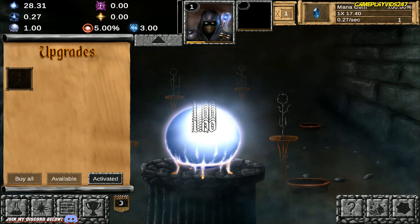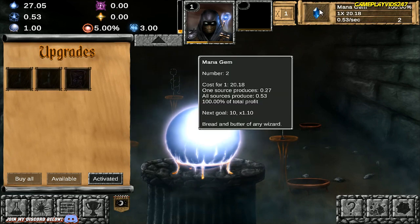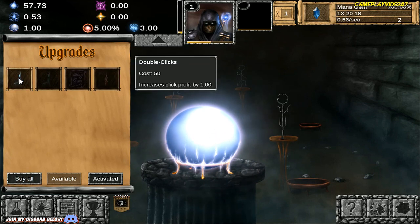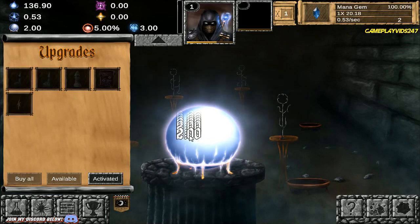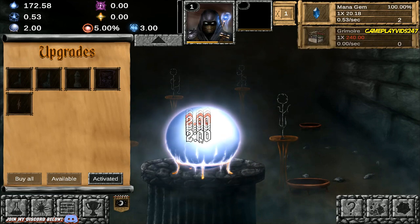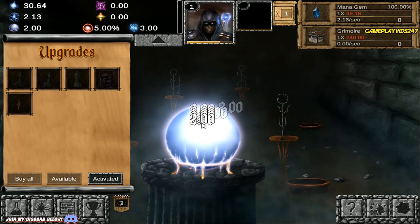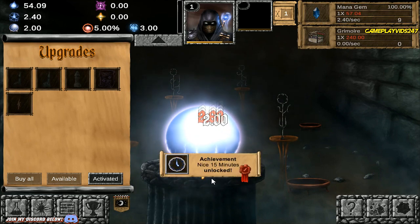I'm just going to continue to manually click here though until I can upgrade my mana gem. Because right now I think the items on the right side generate the idle boost — the idle DPS. There are 50 mana, looks like mana is the currency right now. I can unlock double clicks right here. The upgrade increases click profit by 1. Just continue to click here as much as we can, generate that mana. Mana gem is now on level 8. I mean this game shouldn't be too hard to understand, right?